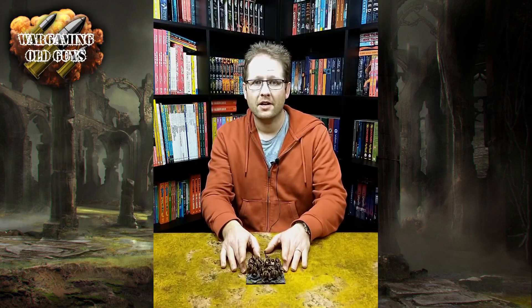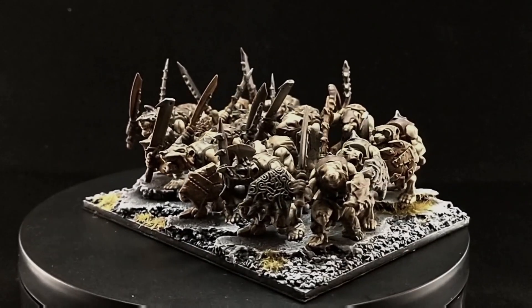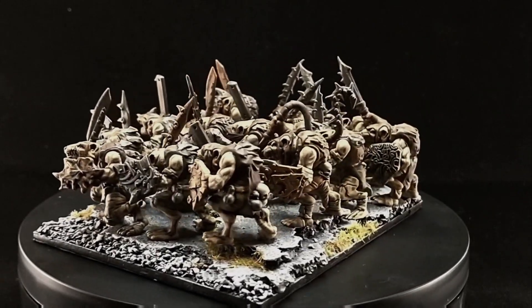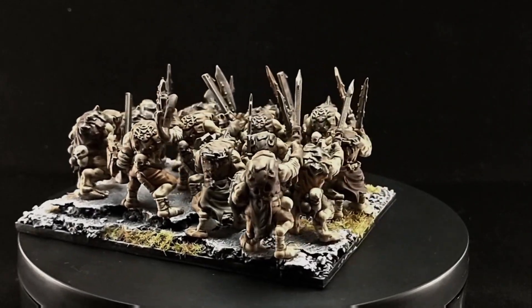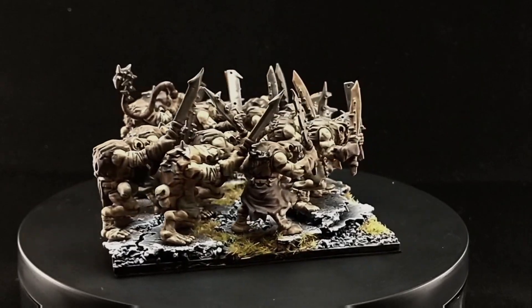It's David here from Wargaming Old Guys and we've got my second to last element, and for this it's going to be another unit of Rackin Warriors. It's the same type of paint scheme, so we've used a lot of strong tone and highlighting and the basing is the same. The reason I've gone for a second unit goes back to the synergy with the Birthing Daughter and Strider.